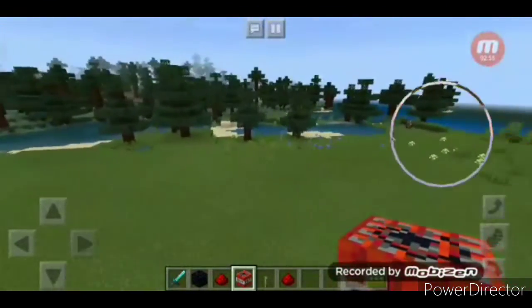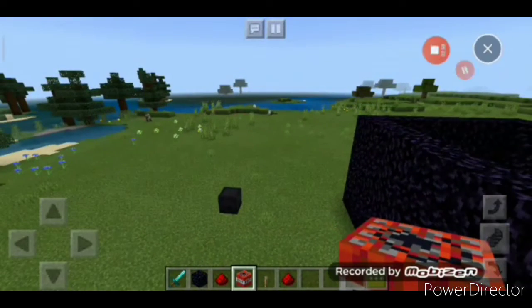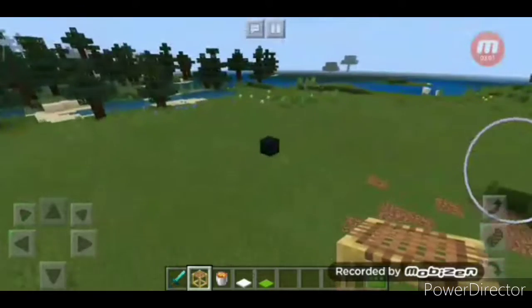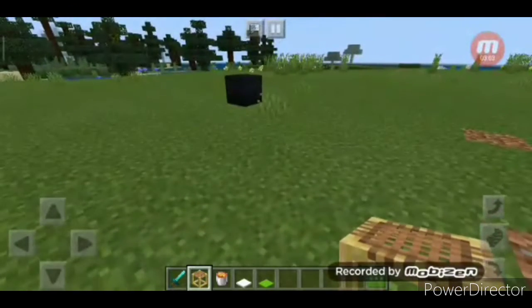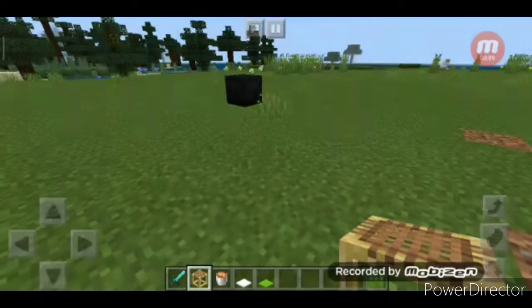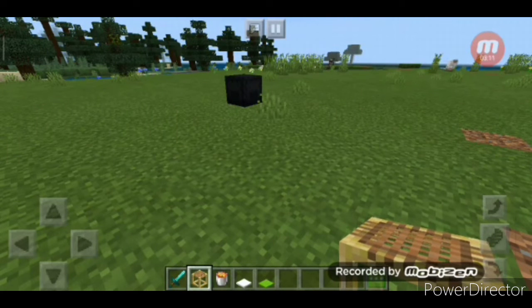Now let's move on to the second build. The next thing is functional. I forgot its name — it is a lava item despawner, or whatever you want to call it.